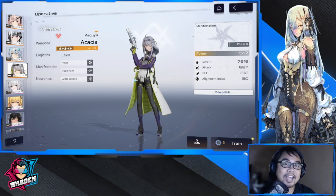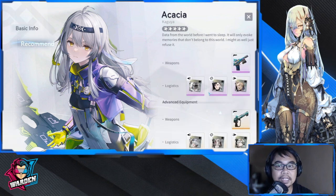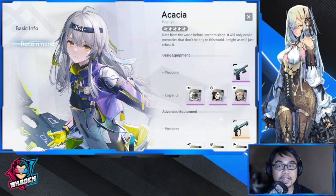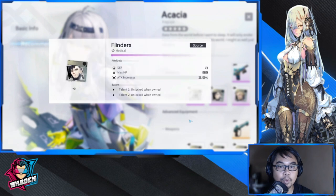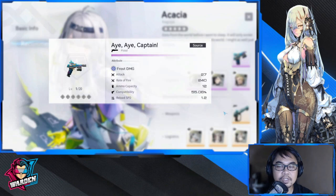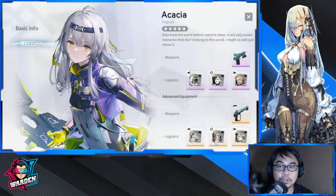Moving on to Akasha Kaguya — let's look at the details of her kit first. Before diving in, I'd suggest checking out the recommended gear or logistics and weapons shown here. You may follow these recommendations as you collect more logistics and weapons. There are various recommendations here — purple and orange variants. This weapon, Pine Aurora, is in a limited banner, so you may be able to get it.